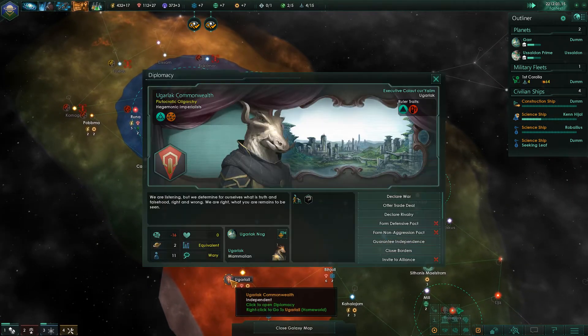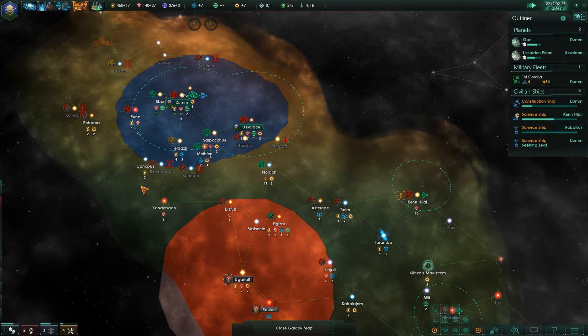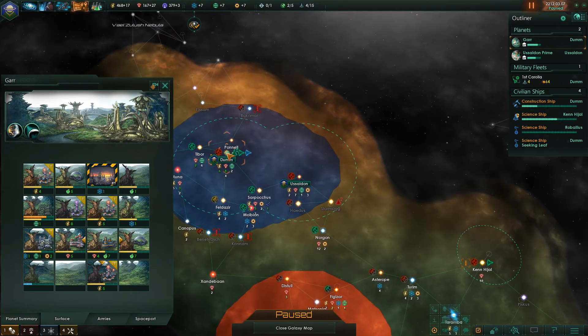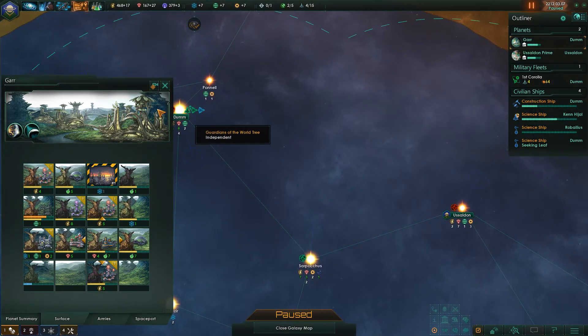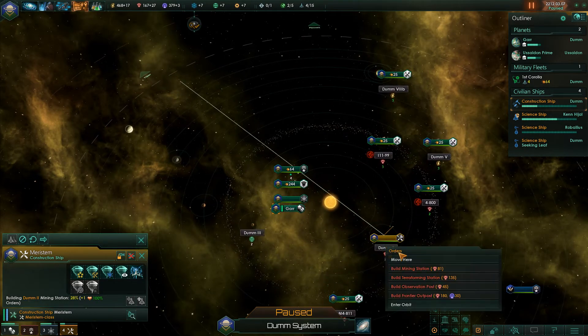We should build a fleet at some point, because these guys will at some point start attacking. I need to be ready for that. Construction ship — there's a conflict with the ship. Not a terraformer station — I want the mining station.